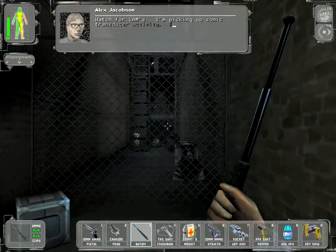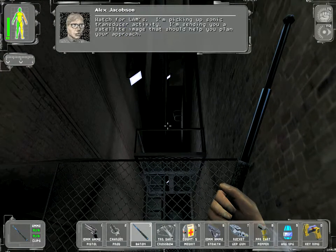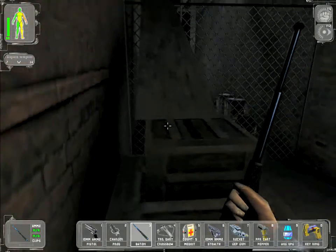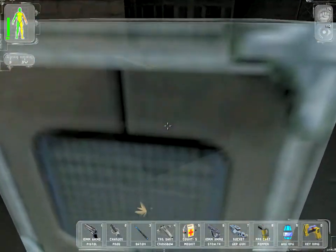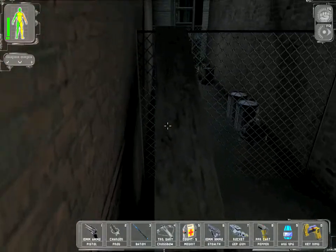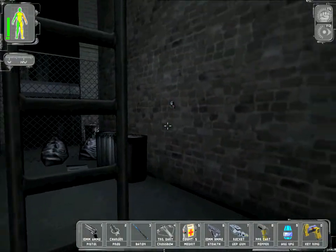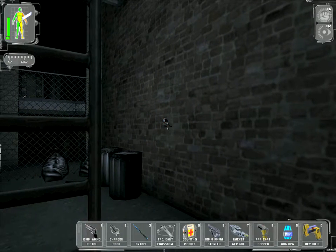Watch for traps. I'm picking up sonic transducer activity. I'm sending you a satellite image that should help you plan your approach. Thank you Alex. He's just warning us that there are some booby traps along the way here. Come on, you're a secret agent man — you can climb now. Don't be a wussy. Now I don't think we've got a lot of disarming skills, so we'll have to make these quick.